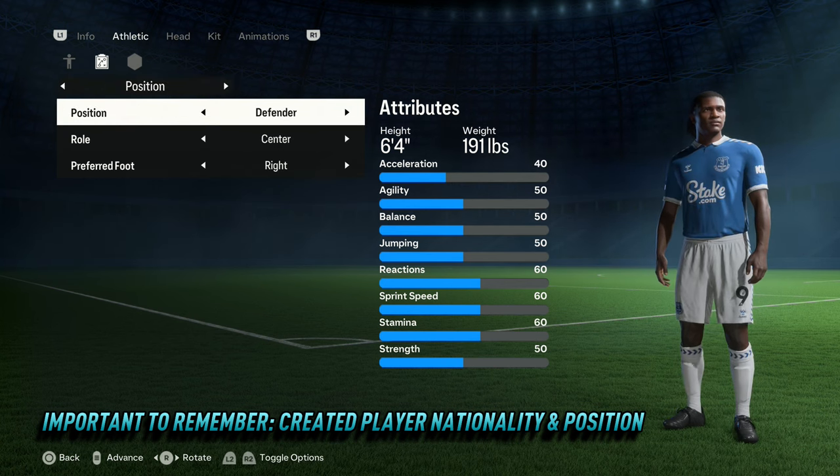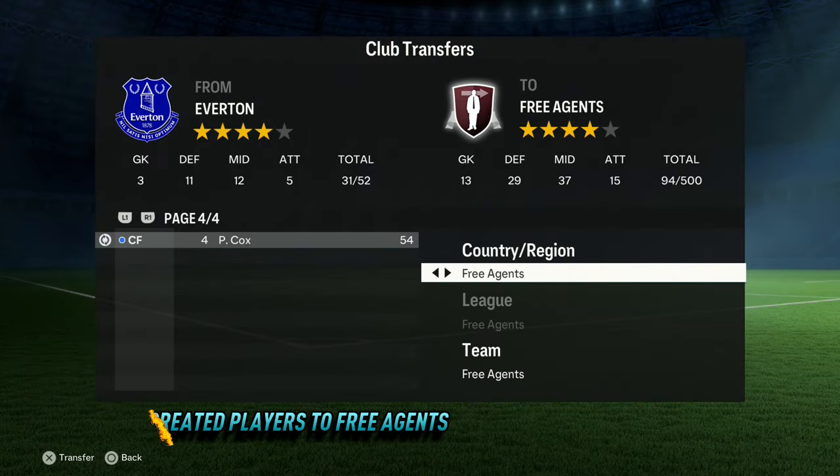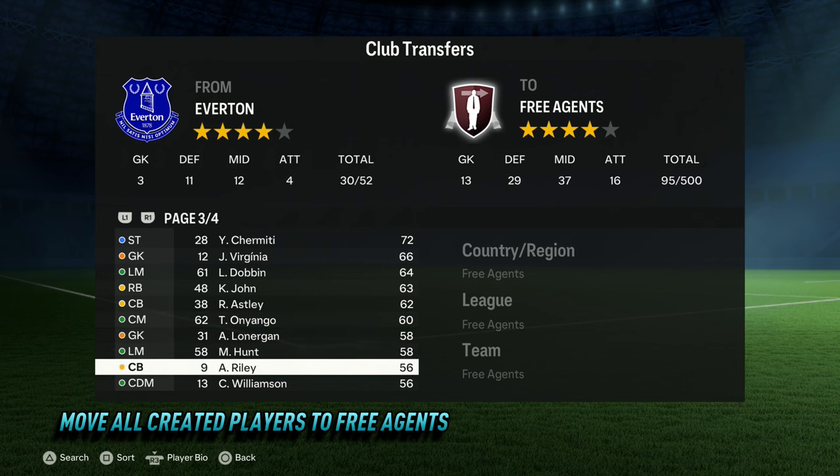Once you have created your player or players, the next step is to manually transfer them all to free agents. This will ensure the Regens are also free agents and not assigned to a random club.